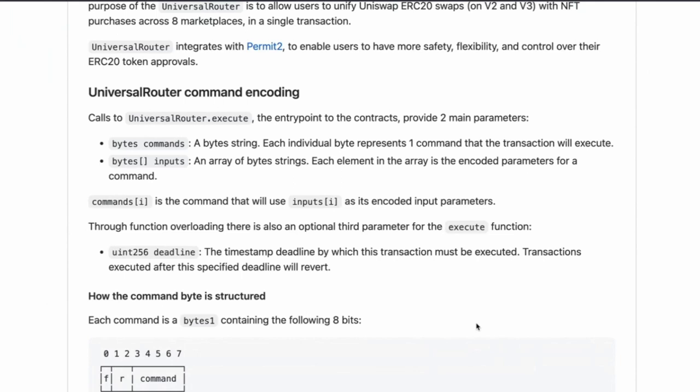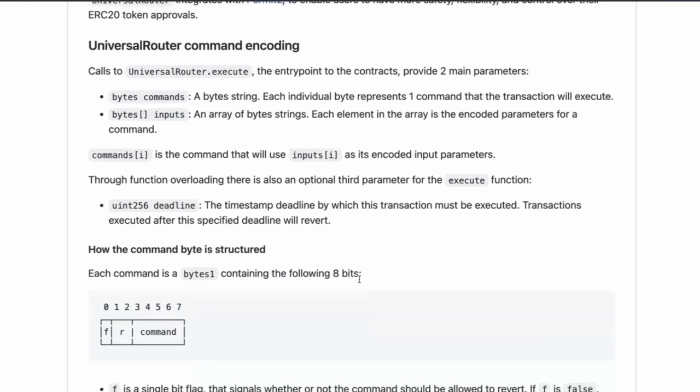So you have one command, and then you can have many parameters. It's a dynamic array so you can have as many inputs as you want. They're using bytes strings because it saves gas and space — I've actually switched to bytes myself instead of strings. Command index I uses inputs[I] as its encoded input parameters, so commands[I+1] uses inputs[I+1], meaning they must also be the same length — that would probably be a check performed.